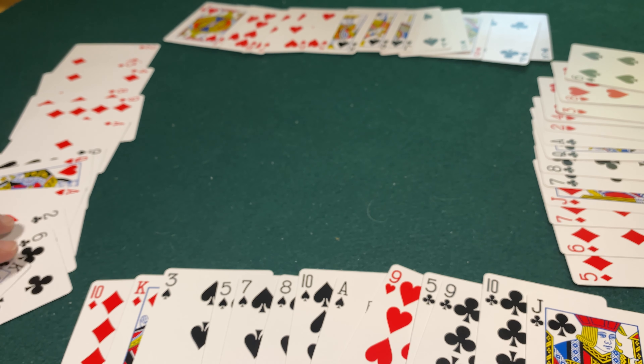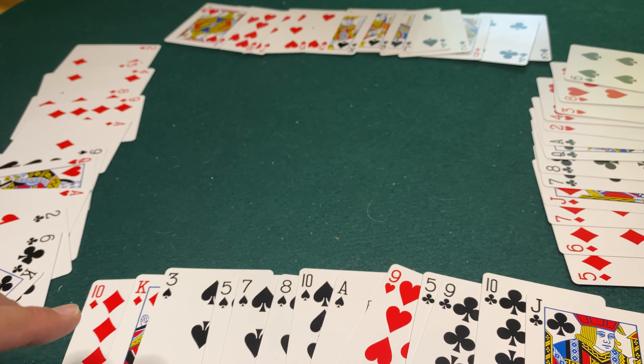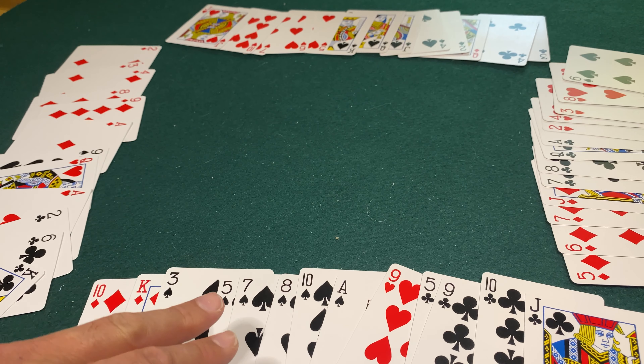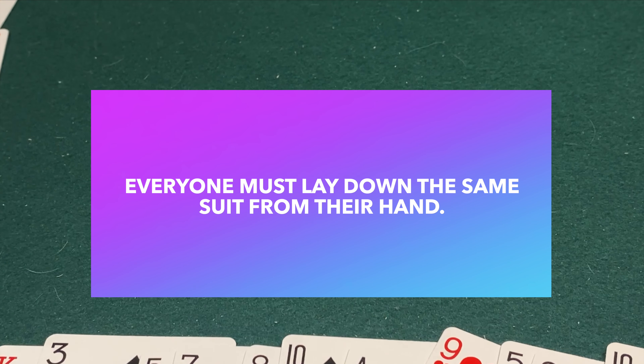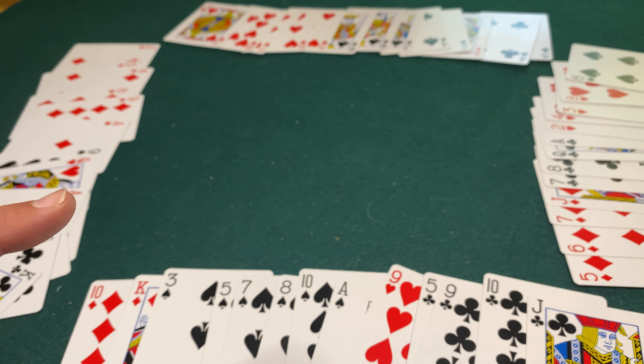I dealt to all four people — that's me here, somebody across from me, and sometimes when you play in partners you play with the person across from you while these two people would be partners, or maybe it's a four-person free-for-all. Here are the rules and then we're going to walk through a few hands.